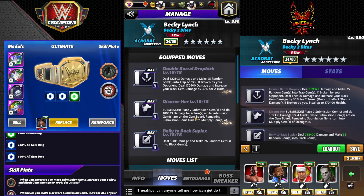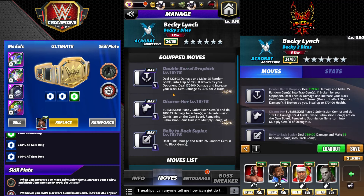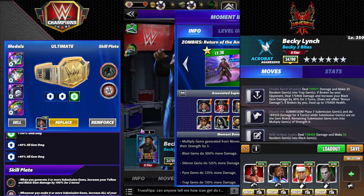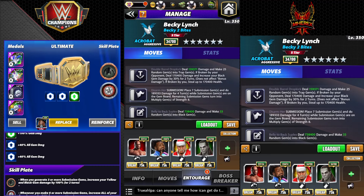Disarm Her Submission places seven sub gems at 189k, four turns remaining, turning into multiply gems of strength 8. The moment is going to make them strength 13, and that's really where the moment comes into play. They're going to be really big, so if we break any of those multiplies, that adds a lot of potential damage. The trap gem is not as important - the multiply gems staying is very important. Then Belly to Back Suplex at 568k makes 26 random gems into black gems.